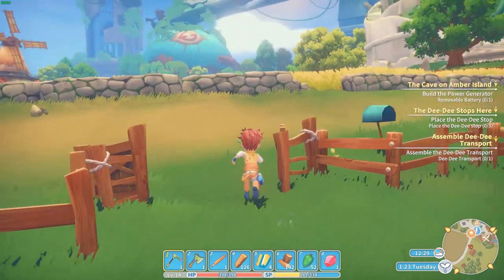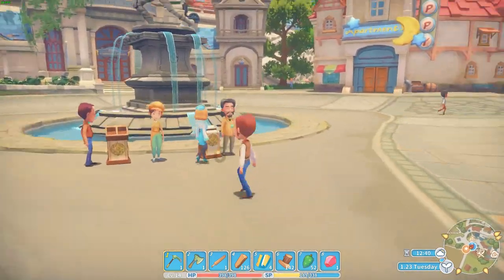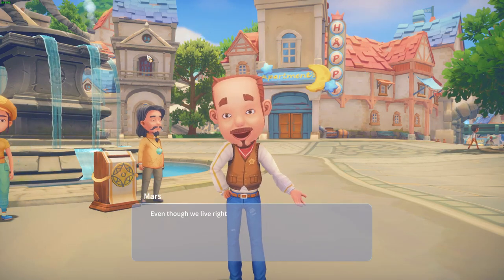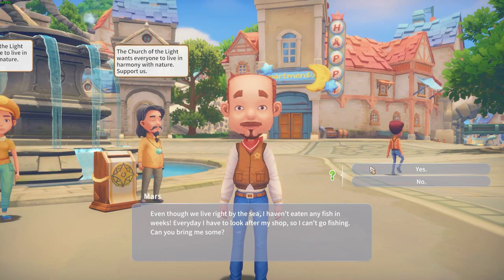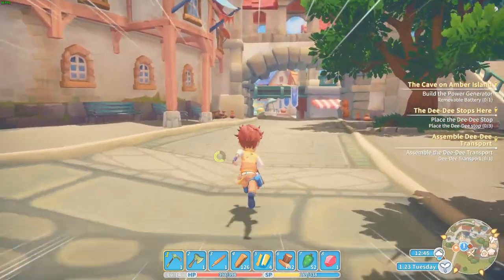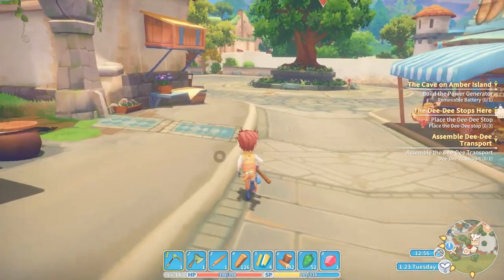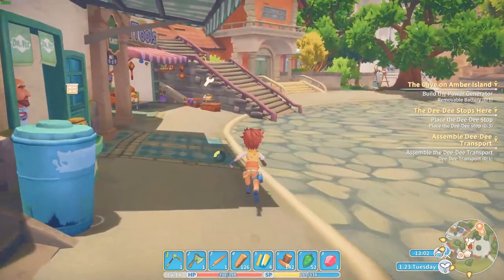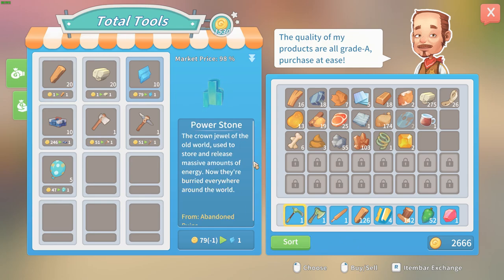I need to get some power stones — there's a shop in town. I still wonder how we can get up there. A NPC mentions fish for dinner and asks me to bring some, but I'm way too busy. I've got to make the DD stops, the batteries, and another DD car. Let's get some power stones — I need 10 power stones.